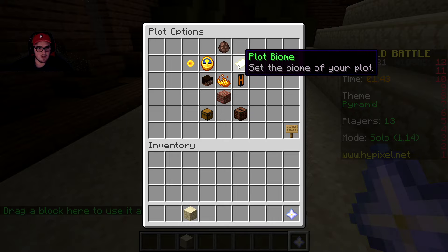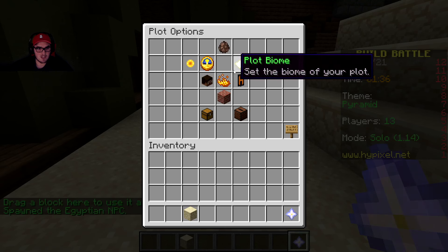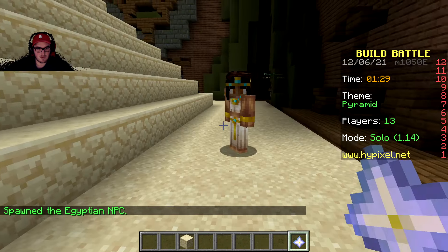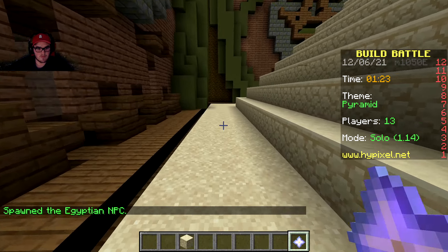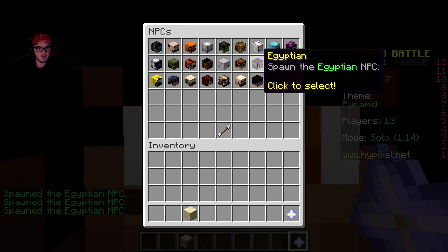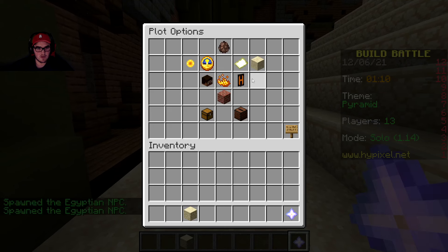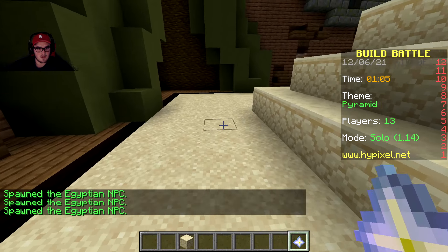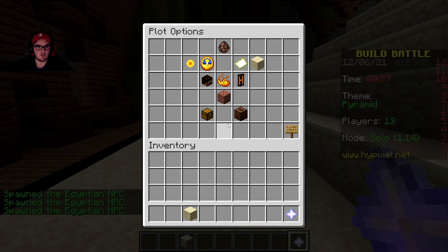Another Egyptian - I keep messing that up. Shift-click, oh yeah you can move them! There we go, around here. I'll just try to get a bunch of these people placed. I should probably put water somewhere. One around here, one around here. Man, spawning the NPCs - I never realized it's actually a little bit difficult to do.